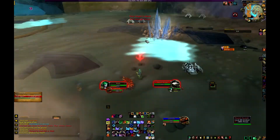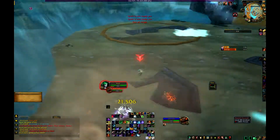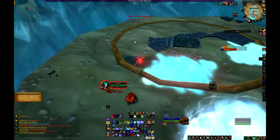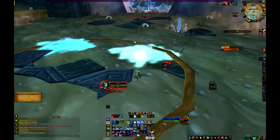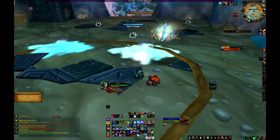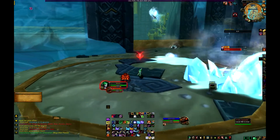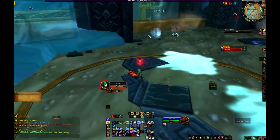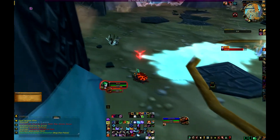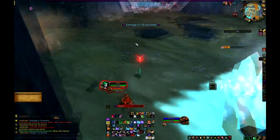There are also additional mini adds. You can either feign death them or just one or two shot them — they have virtually no health. Otherwise, all you're doing is shooting down the orbs to make frost patches and kiting the boss through them. You can see he just hit the frost patch and stops, then comes after you again. You just kite him through another frost patch again and again, until the phase ends.